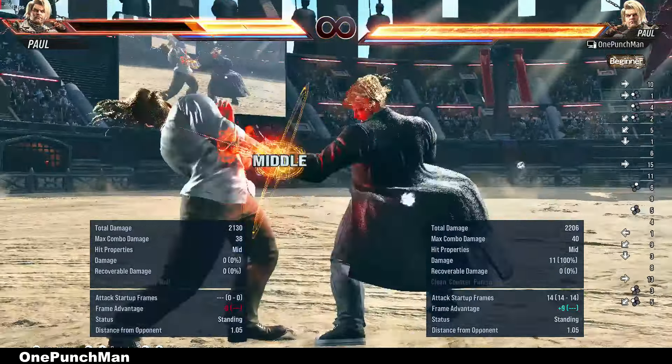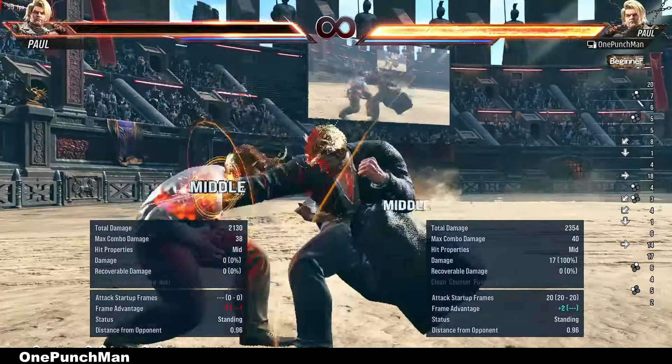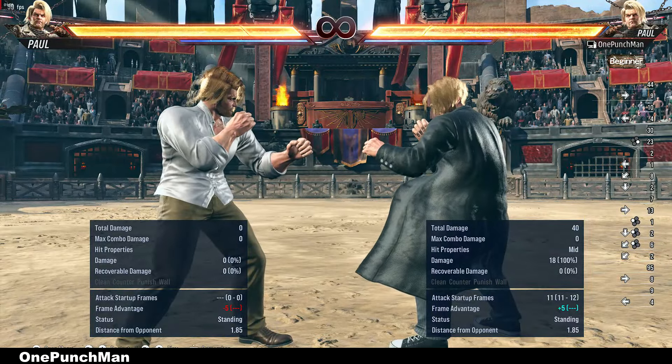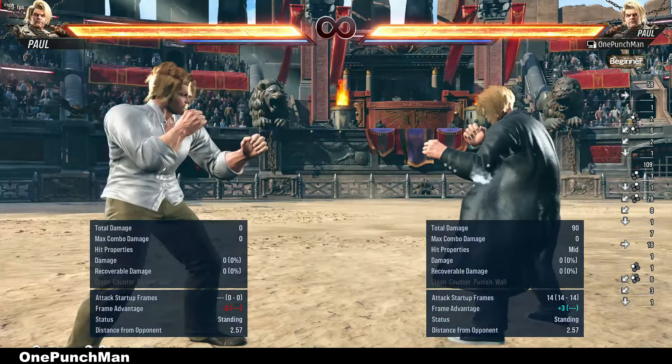Hi guys, welcome to my channel. Back sway to deep dive is the best new feature for Paul in Tekken 8. You just have to press down forward after back sway and can do deep dive moves. There are 3 moves where Paul can go to deep dive after back sway.